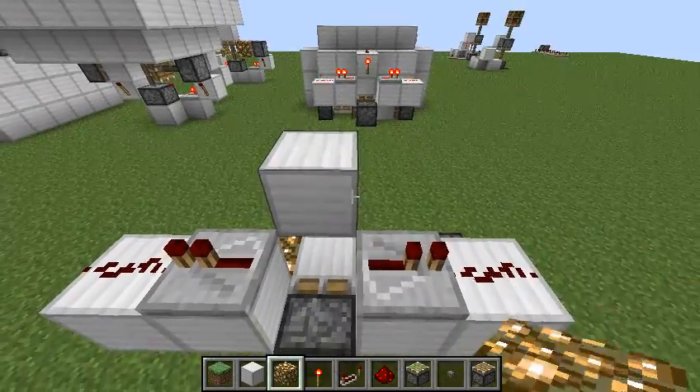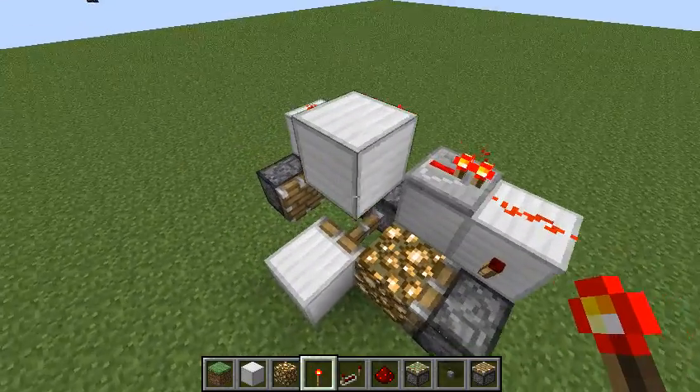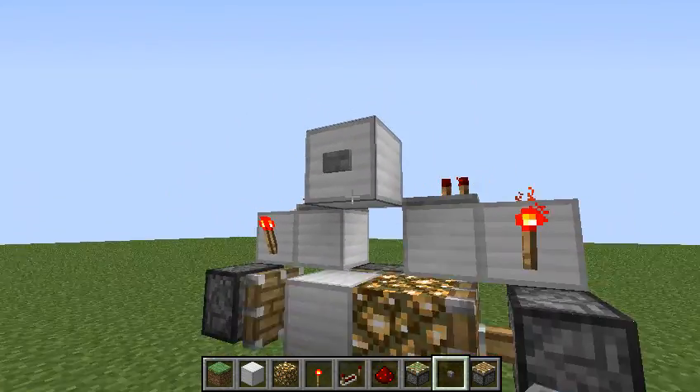Redstone dust here and here, torch here, another here, and lastly here. Now the button for your input, and it works like so.